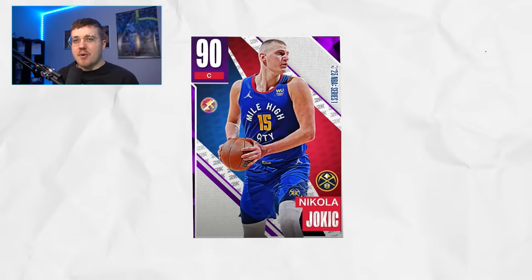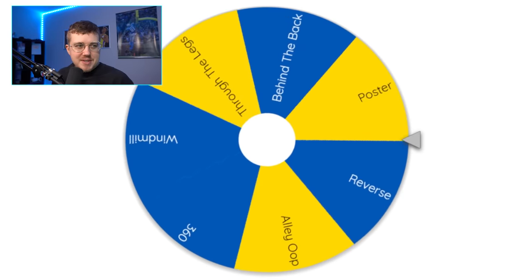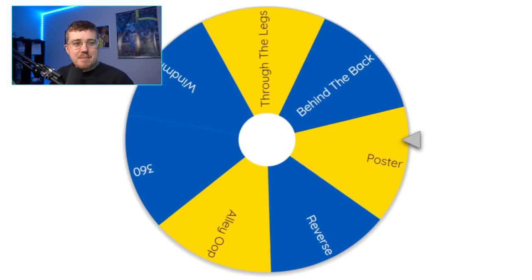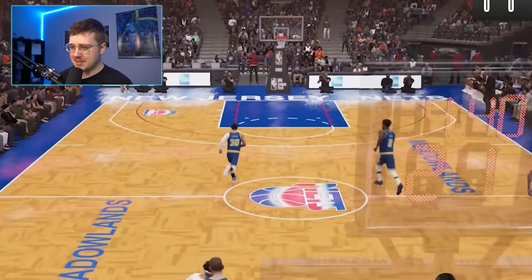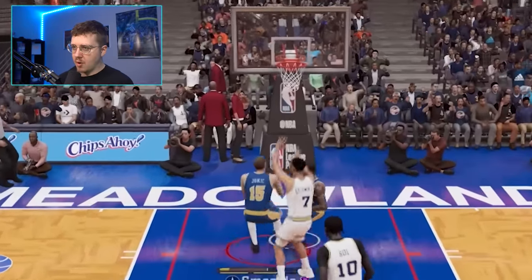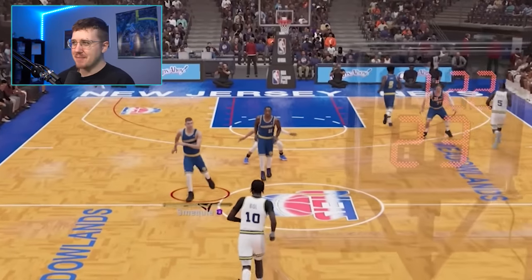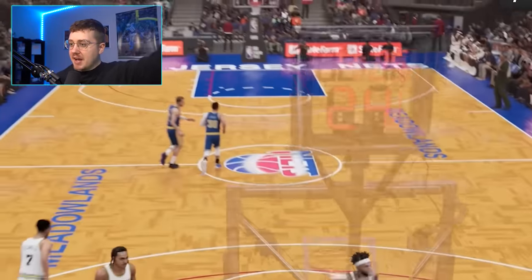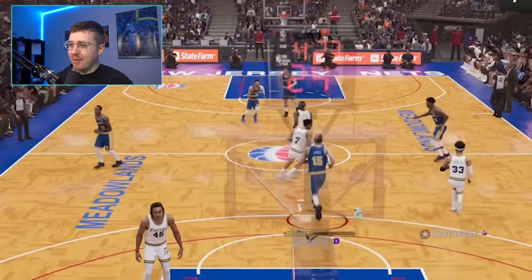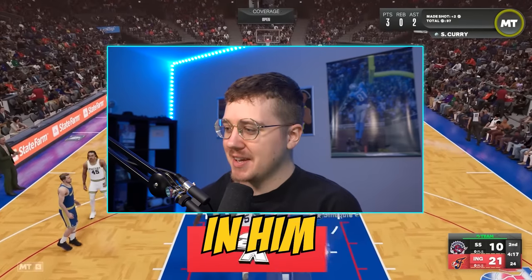We have unlocked 90 overall Nikola Jokic, who has a 70 dunk rating. The challenge is to get a poster. I think this is actually possible with Jokic. We got blocked — that's not a good start. Here we go, go up for that. That's not a poster though. It's close. Come on. Poster! Yes! That's it with Jokic over Bull. I didn't think we would actually be able to do that. I didn't think Jokic had that in him.